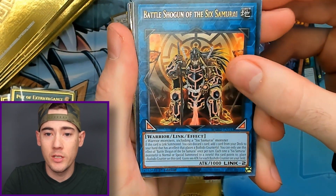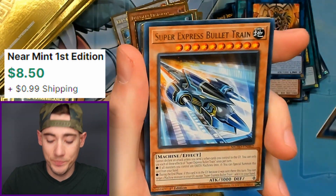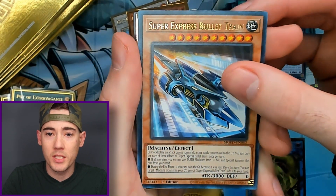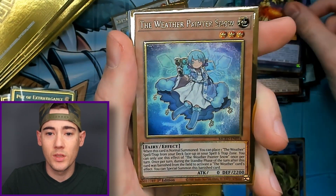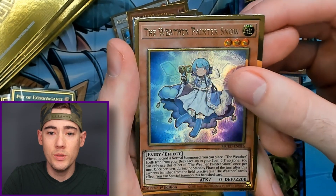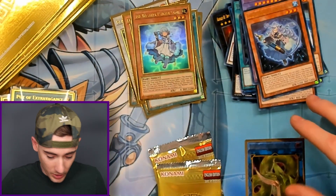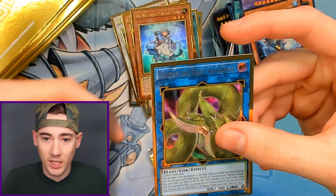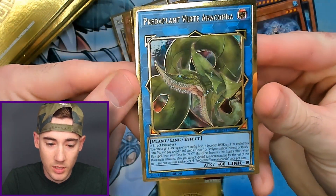We got Battle Shogun of the Six Samurai, Predaplant Verte Anaconda — there we go! Super Express Bullet Train, Eldic the Mad Golden Lord, the Weather Painter Snow, and the Weather Painter Rain. Got the Verte — that one looks good as well. Two more packs in this box and then we will move on to the third.